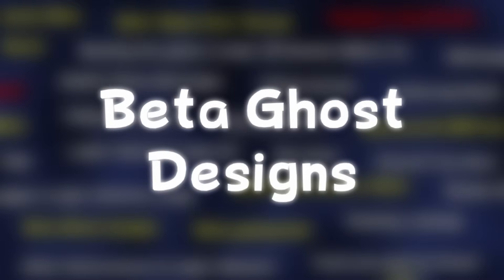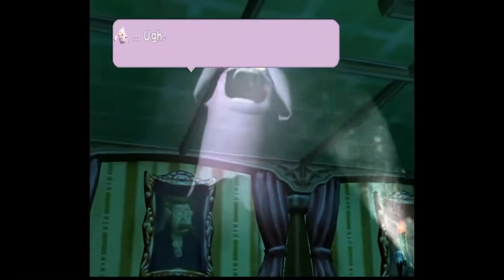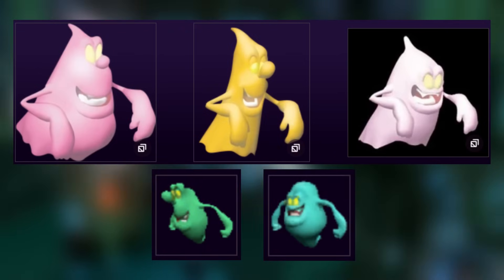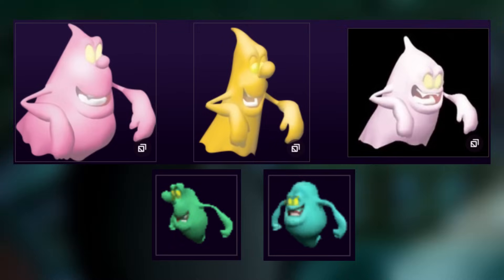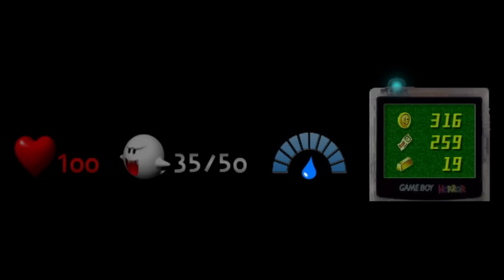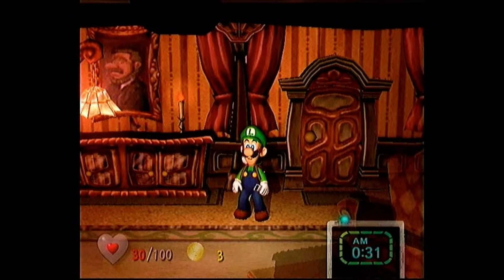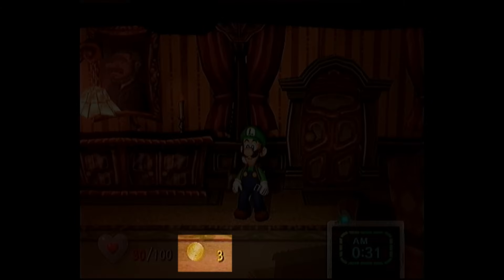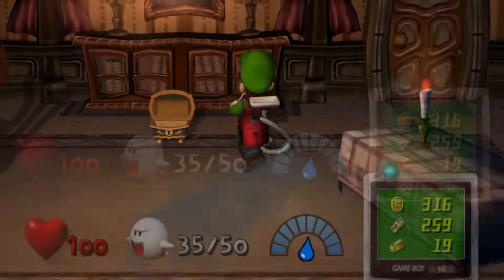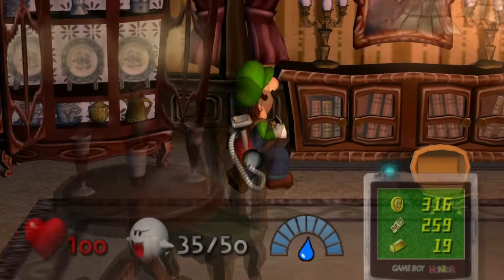Beta Ghost Designs: the beta versions only have a set couple of designs for enemies — the blue twirler, purple puncher, and basher, as well as an unused blue ghost from Space World 2000 and one for the Space World trailer. Beta HUD: the finalized UI is massively different from initial iterations. The E3 2001 version has the coin counter as an individual stat alongside health, the Game Boy Horror replaced with a timer, and no Poltergust overheating timer. The finished version does a much better job cleaning everything up — the stats being on the Game Boy Horror and no overheat meter is much cleaner.